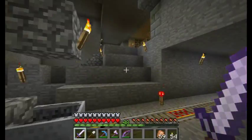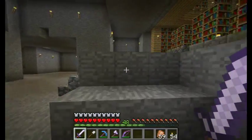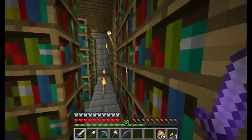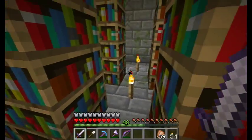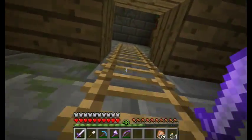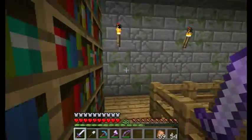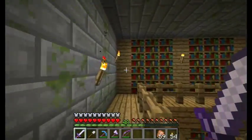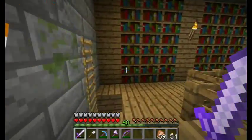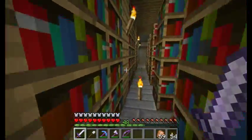And here I am. This is the base — I've cleared a lot of this out, it wasn't quite this open. This is the library you find in a fortress. Silverfish, I'll bet. The neat thing was there were two libraries right next to each other, so I've left this one untouched. I don't need the books so I've left them in here, just because I like it. Got rid of the cobwebs of course.